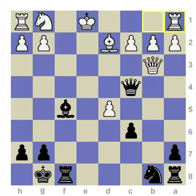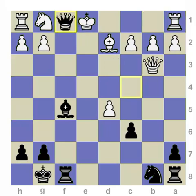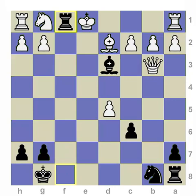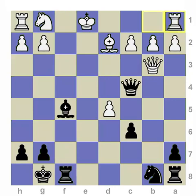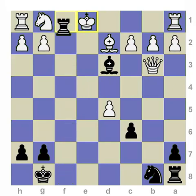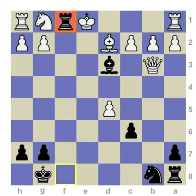Here we flip the board again. Another very famous mating net involving a decoy and a double check — black to play. The winning move is queen to f1 check, and after king takes f1, bishop d3 double check. After the king moves to e1, we see the final climax — rook to e1 checkmate. To see this in action: queen f1 check, double check, rook to f1. This wouldn't be possible without the initial queen f1 check decoy sacrifice.